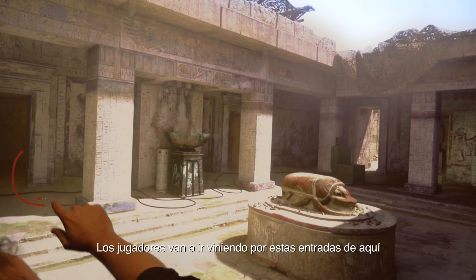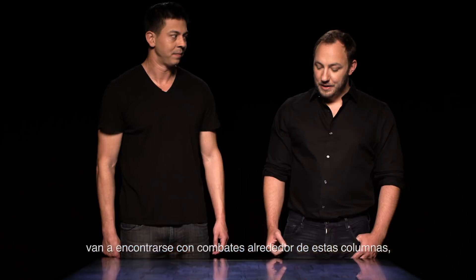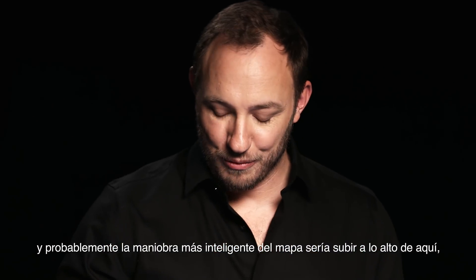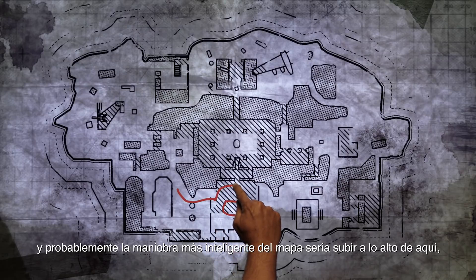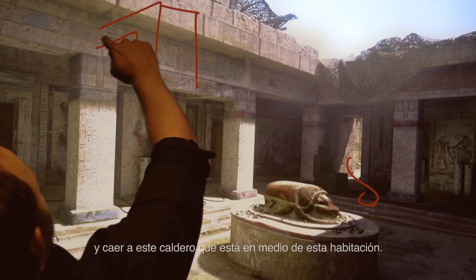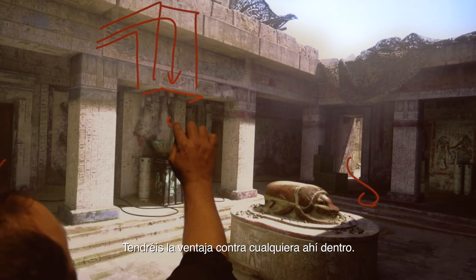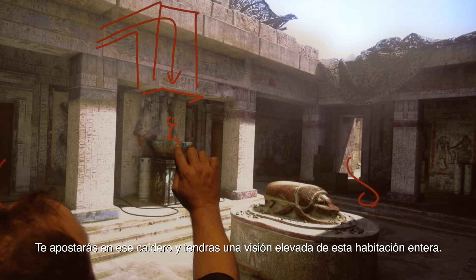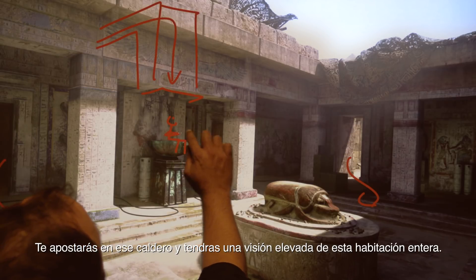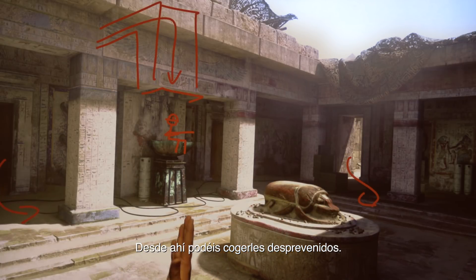People are going to be coming in from these entrances here and getting into gunfights around these columns. Probably the most outwitting maneuver on the map is coming up on top of this structure and taking this very sneaky path through a secret shortcut, then dropping into the cauldron in the middle of the room. You'll get the jump on anyone in there — you land on that cauldron and have an elevated view of the entire room.